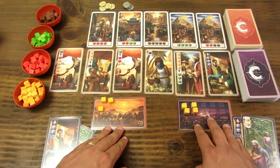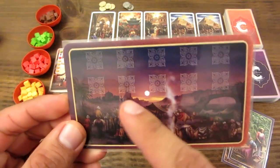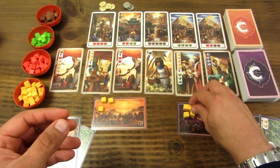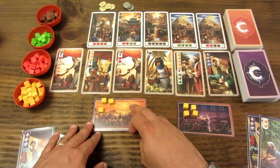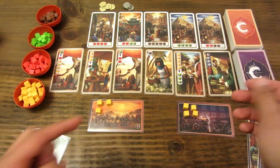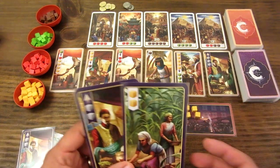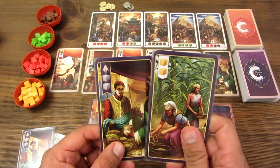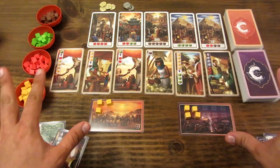Cada jugador recibe una de estas tarjetas de caravana, que es donde va a ir poniendo sus cubos. Las tarjetas tienen espacio solo para diez cubos, no se pueden poner más. El jugador inicial recibe tres cubos de cúrcuma al inicio, y el segundo jugador recibe cuatro cubos. Cada jugador también recibe sus cartas de mercader iniciales: una para recolectar cúrcuma y una de mejora. Con eso está lista la partida para empezar.